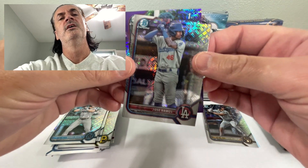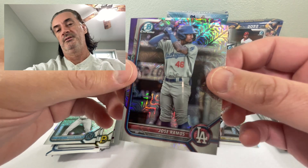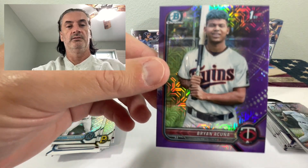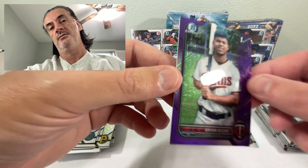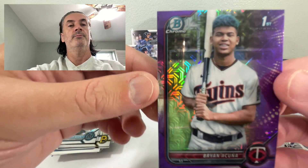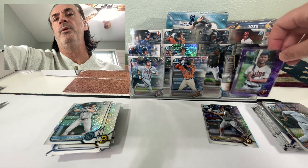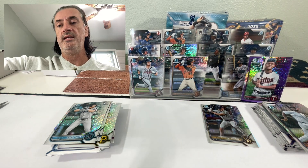I'm so nervous here. First — oh, I saw the hair already, you saw the hair — Acuna purple! That's numbered to 250. Nice centering, a little bit thick on the bottom though. Still definitely take that — I think so far that would probably be our best hit.